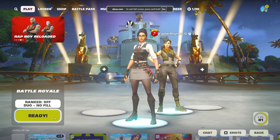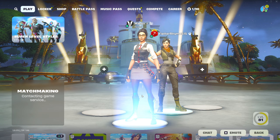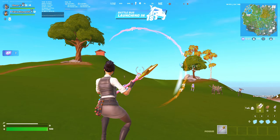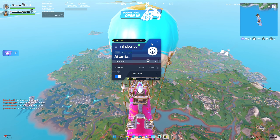The next thing we're going to do is play ranked — click on ready. Then open up your main account and click ready there as well.